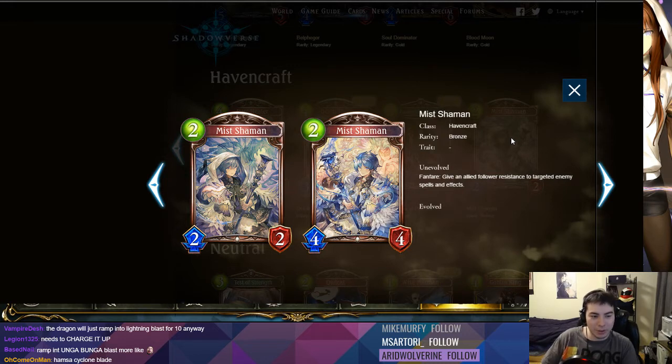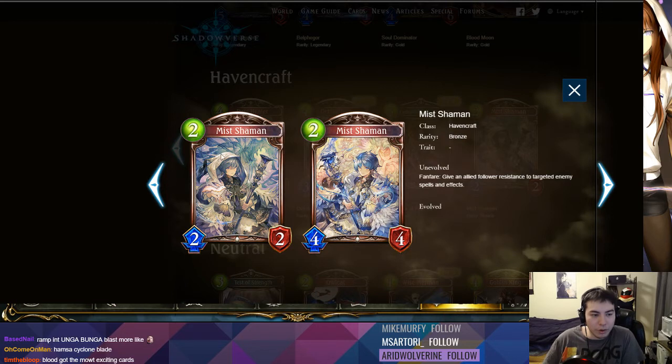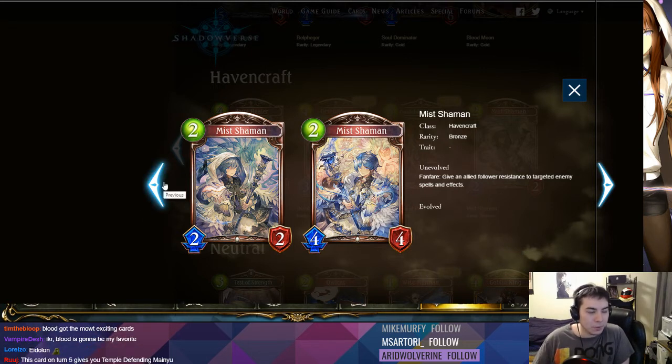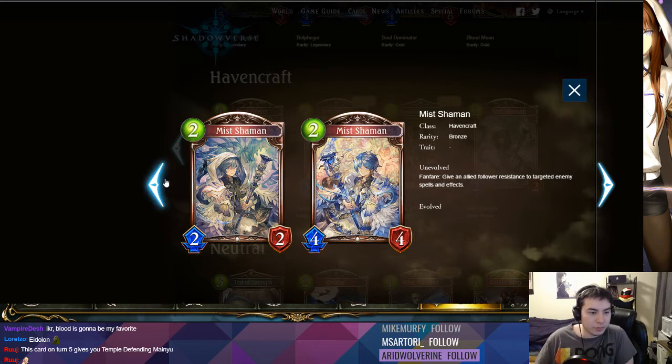Miss Shaman: two-play-point 2/2 — fanfare gives an allied follower resistance to target enemy spells and effects. This is better than minor resistance. The only downside is you can't play it on turn two and give itself the effect. But you give it to something bigger, so it's nice. Pretty playable, especially in a Guardian Sun deck. It also has the 2/2 stats, so it's fine as a vanilla turn-two drop.